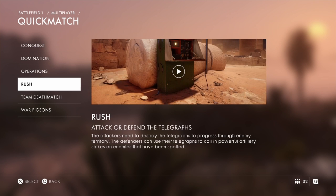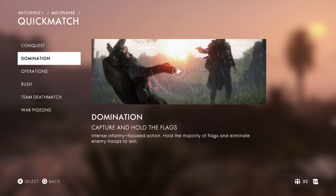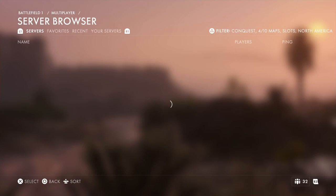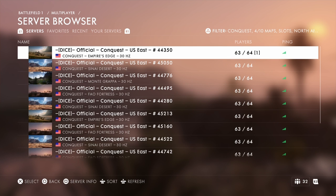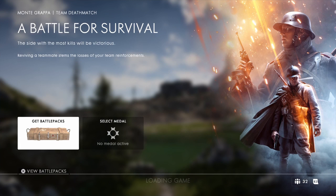Matchmaking goes well, so to get past this problem, the trick is to connect to the servers directly. What you want to do is go to the server browser and join whatever game mode you'd want to join — just look for a game. I've joined a game of Team Deathmatch, and it will put me through.